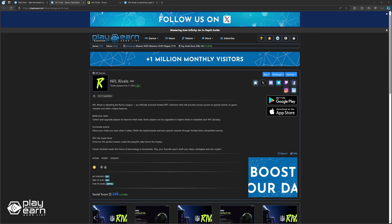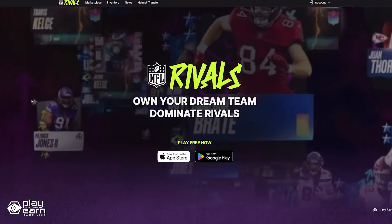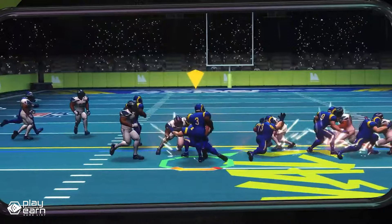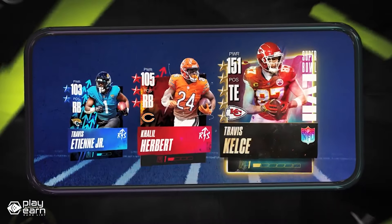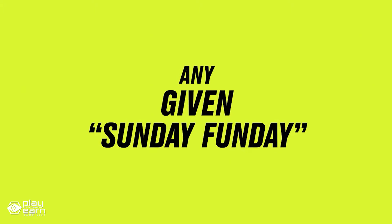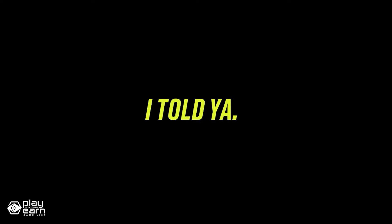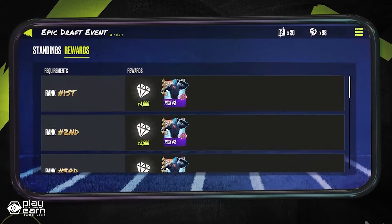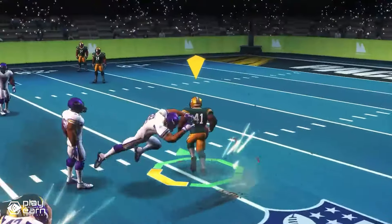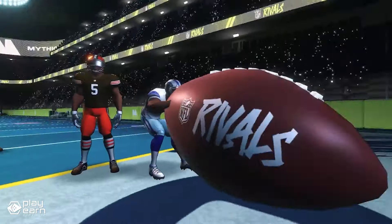The next game on our list is NFL Rivals. NFL Rivals is an action sports strategy game being built on the Binance Smart Chain. It's a game where you can own your dream team and guide your superstars to the end zone as you make history as the greatest NFL general manager of all time. As a general manager, you can customize your team with your favorite players, control their actions on the field, and score touchdowns to win games. The game has a fast-paced, fun style of football gameplay that is easy to learn, with dynamic content that changes with real NFL seasons and events. Since it is powered by blockchain, the game features digital collectibles representing NFL players that you can unlock by playing.